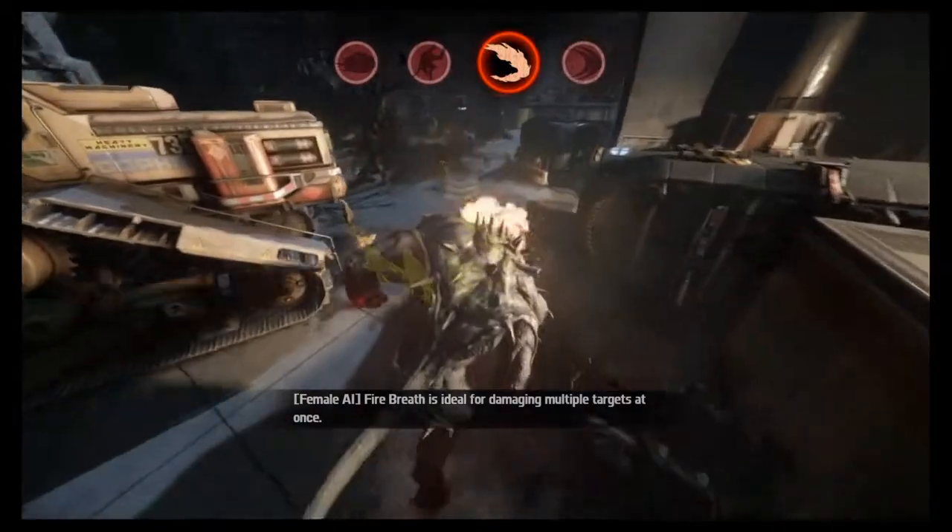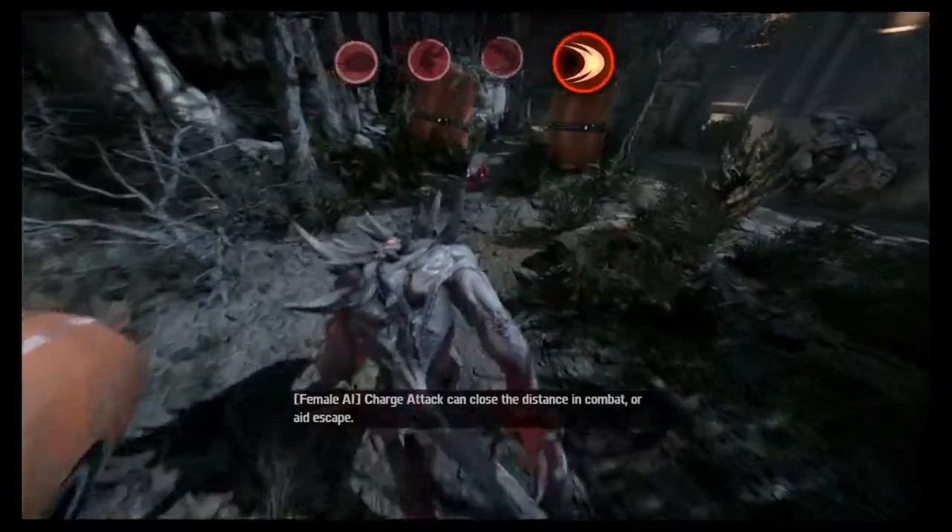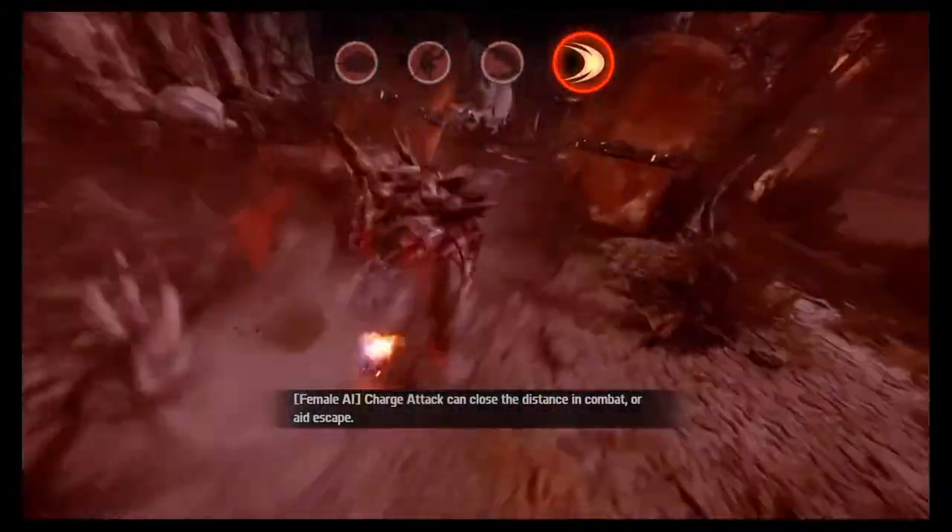Fire Breath is ideal for damaging multiple targets at once. Charge Attack can close the distance in combat or aid escape.